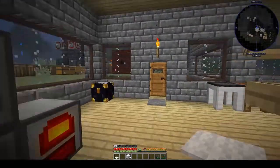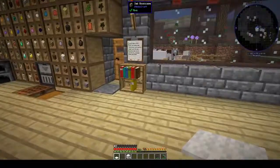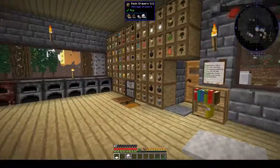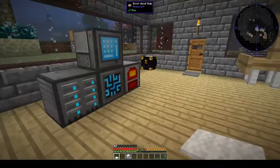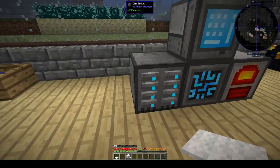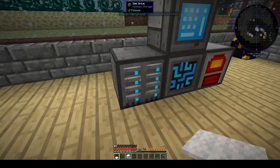Hi, this is Shane and welcome back to another episode of Peace of Mind. Today we are going to carry on with the refined storage mod — we're going to make some importers and exporters so that we can connect all of these chests to our storage system. I also went ahead and made some more disk drives so we have enough space for everything.